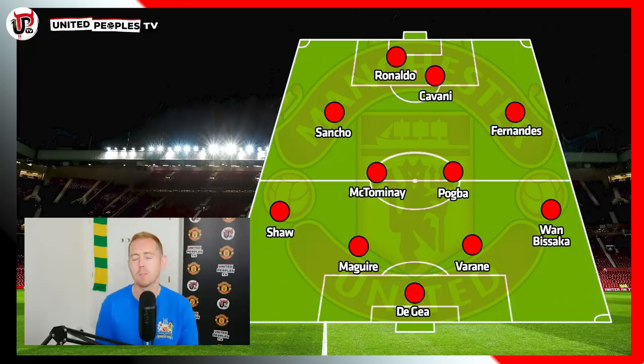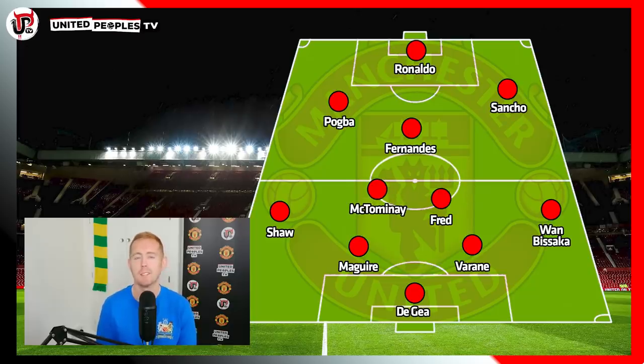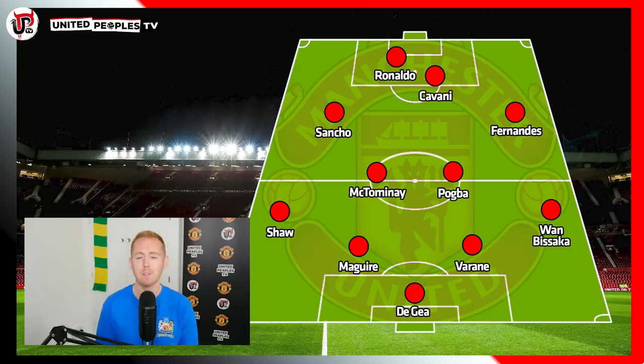Let me know what you think about this formation in the comments. It's still rotating around two in the middle, which is pretty much going to happen across formations. I've dropped Pogba into the pivot here because it's the only way you can really play both Sancho and Fernandes, and I think you've got to play both of those along with Pogba. I don't like this one as much as the 4-2-3-1 because Pogba, Sancho, and Fernandes are all out of position — that's three players dragged out to accommodate a second striker. Playing very narrow through the middle, but if you've got Sancho, Fernandes, Ronaldo and Cavani — is that such a bad thing?